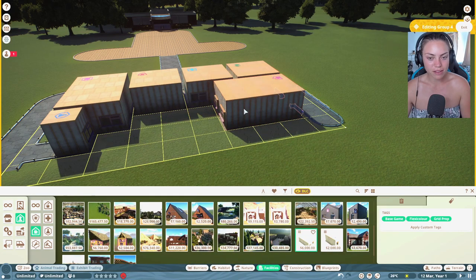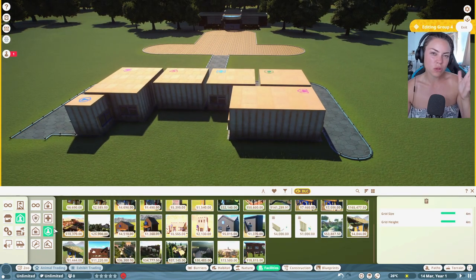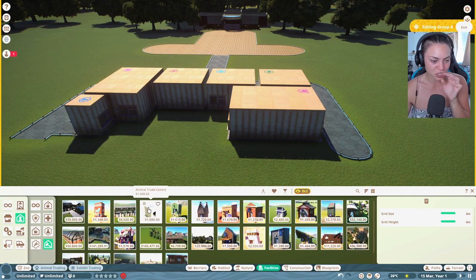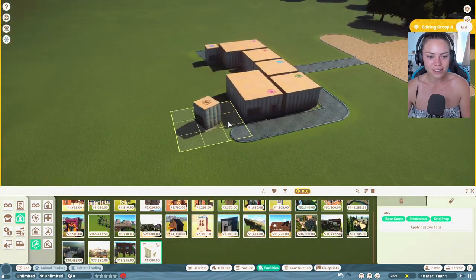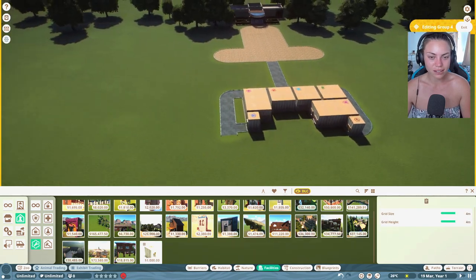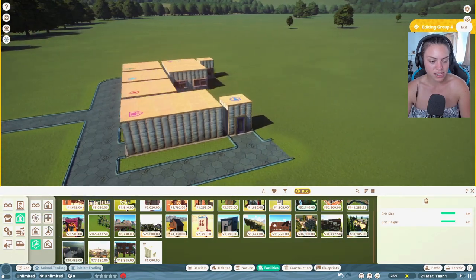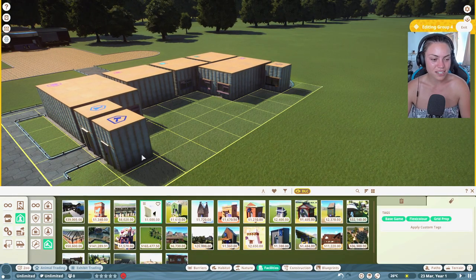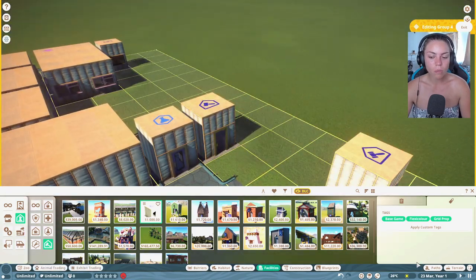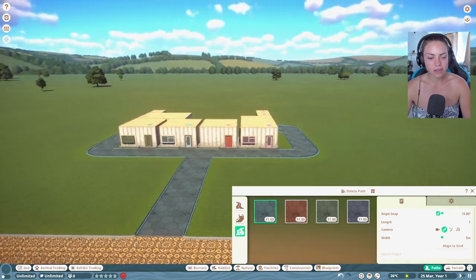We definitely need a staff room, but I don't know what theming to go for. I might need Google to help me figure out the look. We don't need a workshop in sandbox mode either. Oh, I forgot the trade center — that's the one thing I needed and I didn't put it in! Let me add that now.